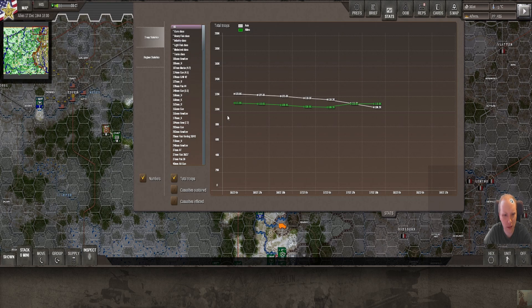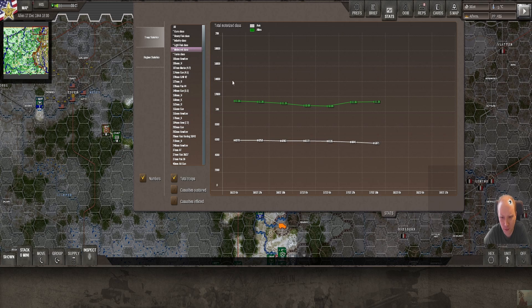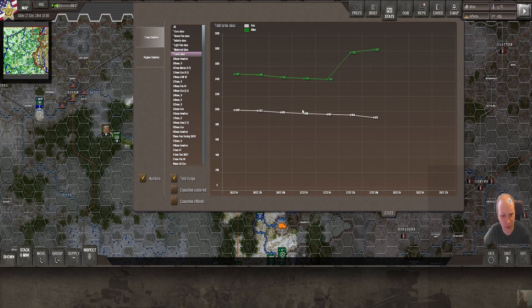Going through stats before we start: at the moment we apparently have more units than the Germans, though the British are behind the river so that's not reality. The guns are slowly dropping for the Germans; ours are more stable. Heavy flag on the same level for infantry. Motorized: we're getting replacements and reinforcements so it stays more or less on the same level.